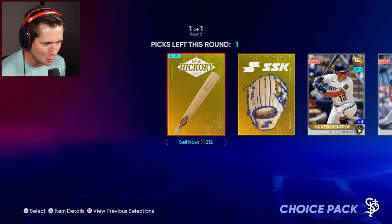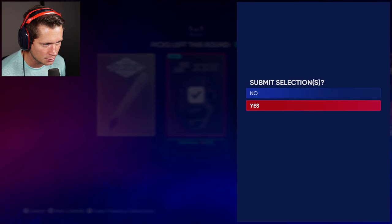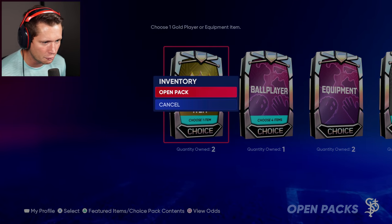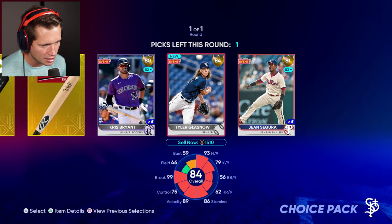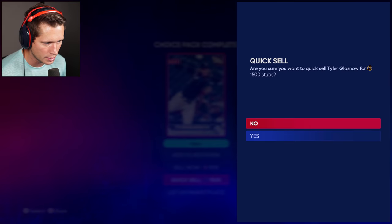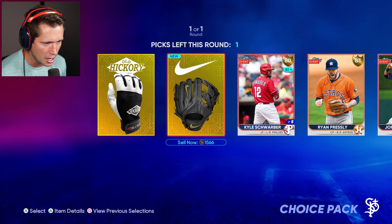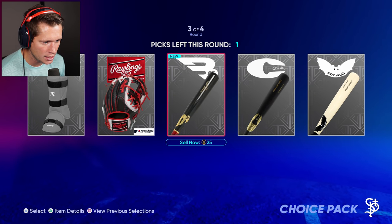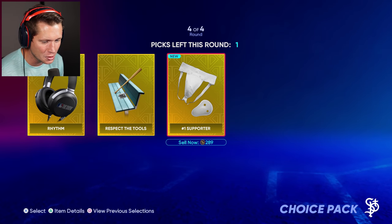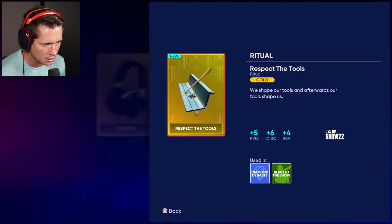Next pack: we've got an SSK glove or a hickory bat — we'll take the glove. It's kind of fun that you get different options to choose from, different types of bats or players. I'm gonna take Tyler Glasnow and then quick sell him for 1500 stubs to use in the future. One more here — we've got a batting glove or a Nike glove. We can get the Number One Supporter perk: fielding, blocking duration, plate vision, contact, reaction. That actually looks pretty good for us.